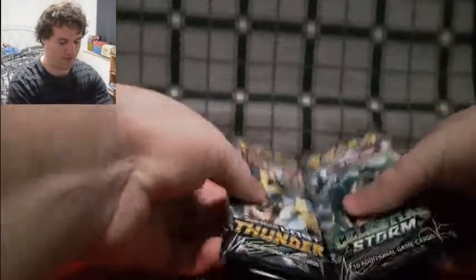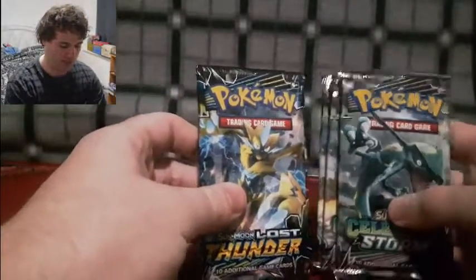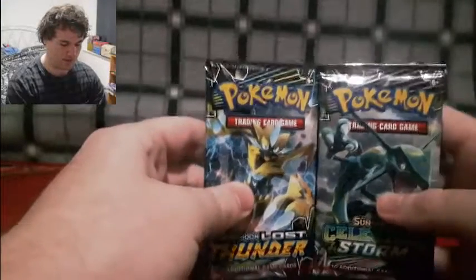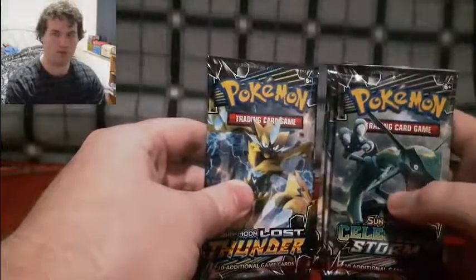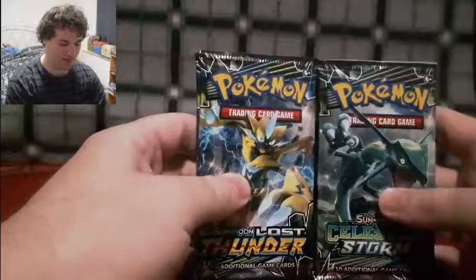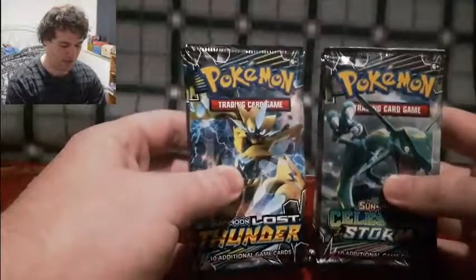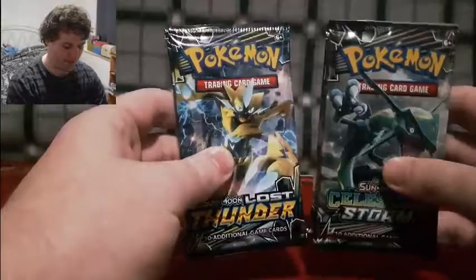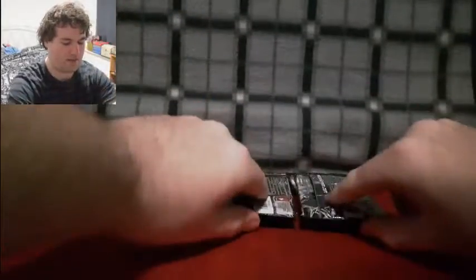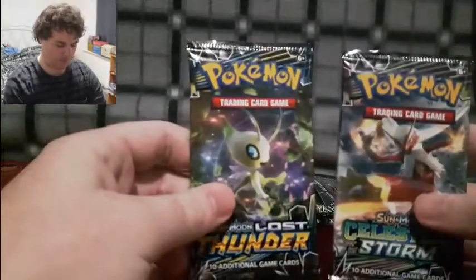Yeah, it's a pack v pack video time! We've got three of each pack — three Lost Thunder packs and three Celestial Storm packs, the latest Sun and Moon packs before the new tag team pack comes out. I'm hoping to get a few great cards. So without further ado, face down side by side, let's just see what happens with these packs.